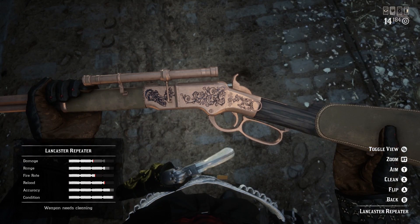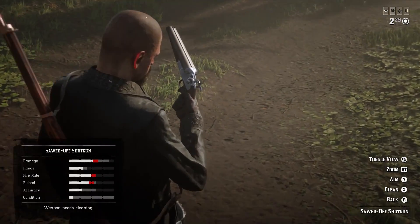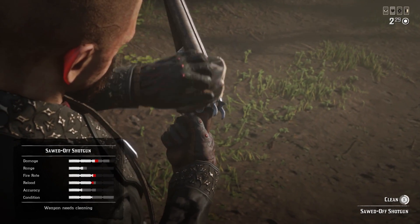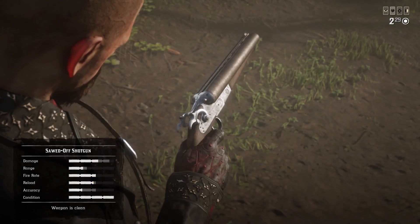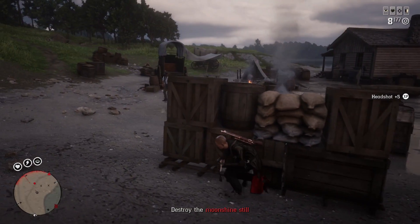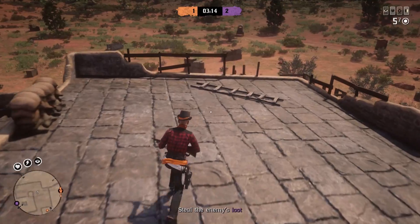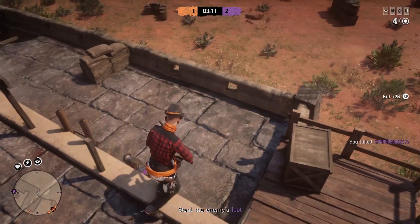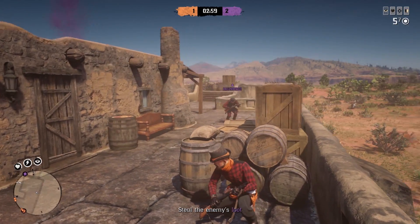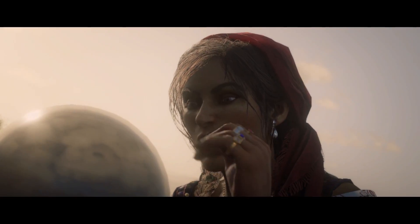Owning those weapons brings us to mistake number six: not cleaning your weapons. Maintaining your weapons is a vital part of Red Dead Online. A badly conditioned weapon decreases its damage, fire rate, and reload speed. Always make sure you're cleaning your weapons with gun oil so they perform at their best.